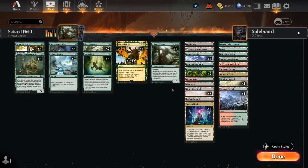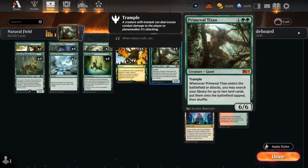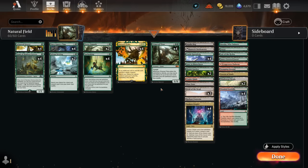Hello and welcome to another timeless gameplay video. Today we're going to look at a Monogreen Field of the Dead ramp deck with Primeval Titan as the centerpiece. I originally noticed this list on the MTGA Zone website, so all credit to them for coming up with the original build. I've made a few modifications and adjusted the deck to my liking, and this is where I ended up.